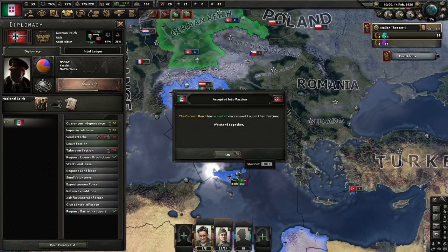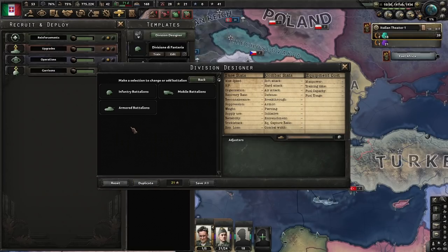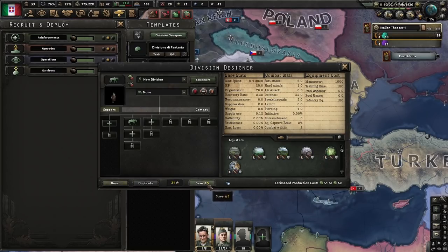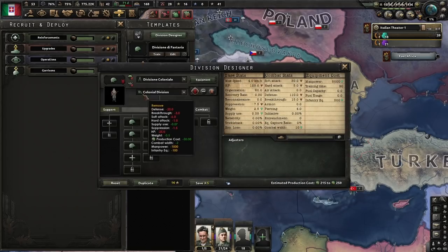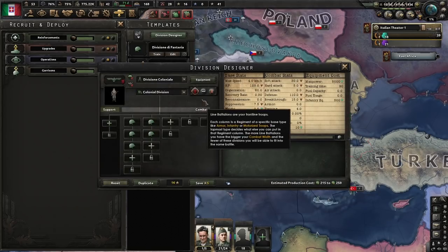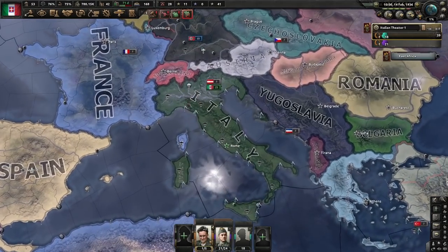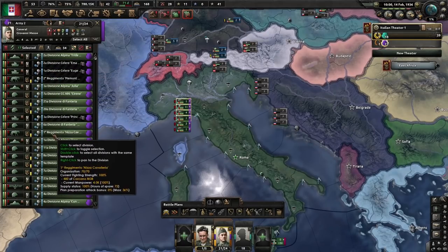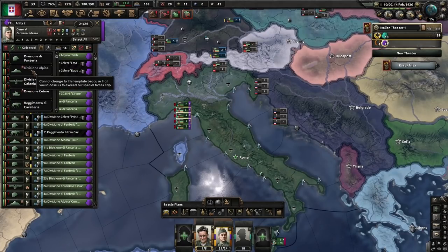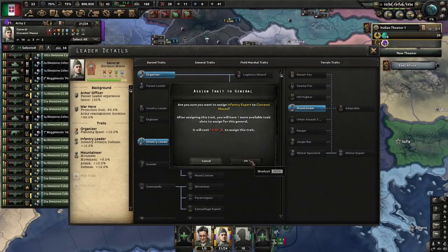After sending our Italian boys home, we join the Axis — which is possible now that we are no longer at war — and apply some changes to our division templates. We first need a two-width placeholder division, and cavalry is perfect for that. Our fighting divisions will use the former colonial template but get reduced to 10-width with no support. Since I plan on using them in the immediate future, I'll leave out the tank and cavalry divisions and change all others to the 10-width template.